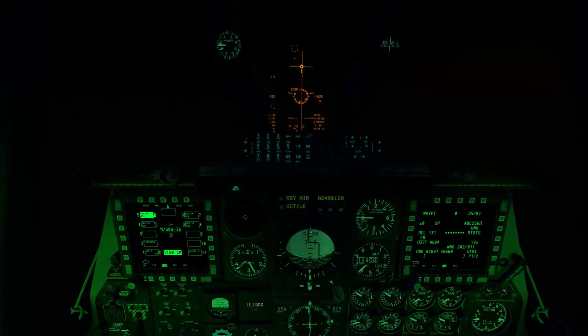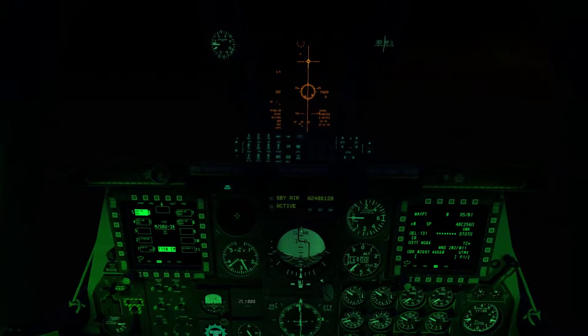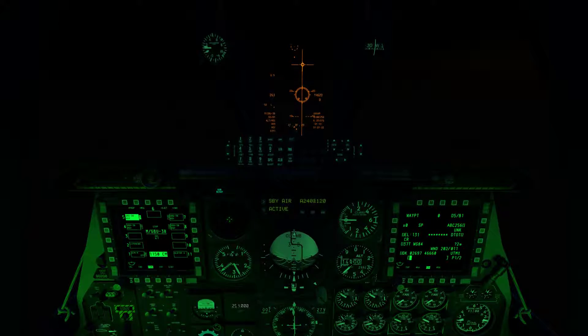Once we do that we're going to make sure our master arm is on — it is, we are hot. Using our master mode button we are going to change to CCRP mode. We have that selected.